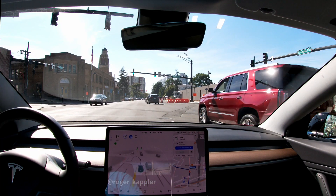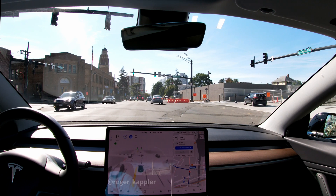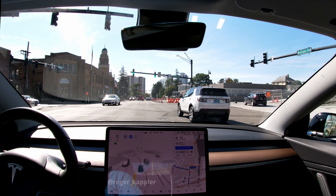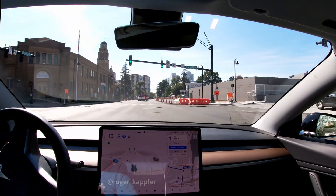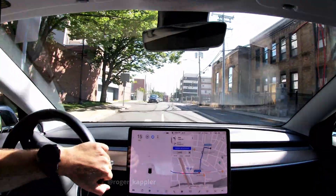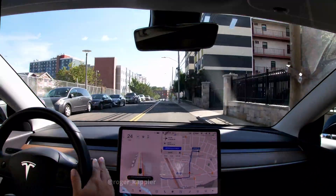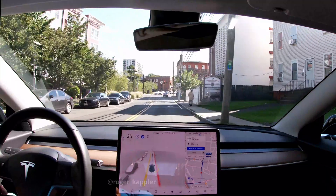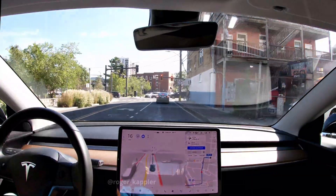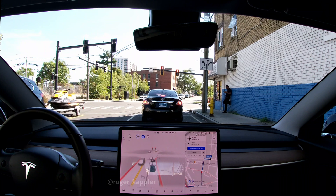Next up is an unprotected left turn scenario. The car is doing a beautiful job — it's waiting, there are a couple of cars and bikes it has to wait for, and once they pass, it starts going. Very good, very natural. But then a really terrible job right after: the car turns into the oncoming lane. This is one of those things where the car does great in some situations and then messes up in others. Just be really, really aware of that — the car can do well and then mess up when you least expect it.